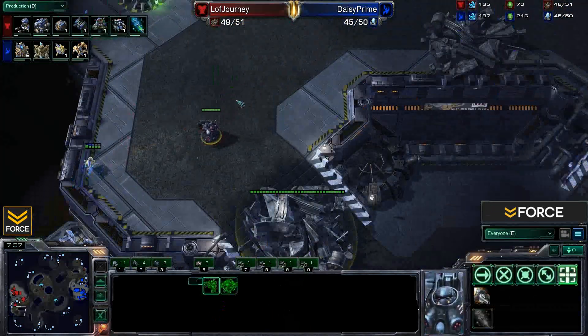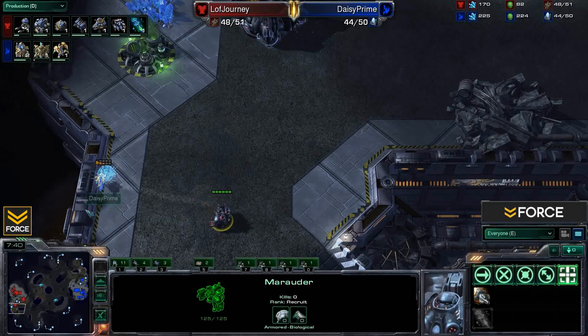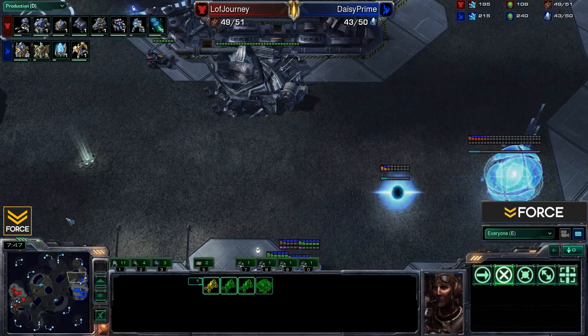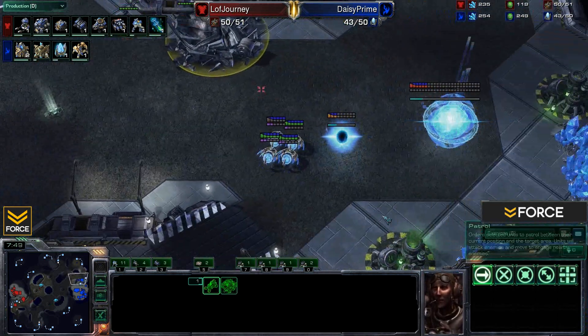Probe here is gonna get taken out — Concussive Shell Marauder, he's not getting away. Journey pulling back with the majority of his units. He does have a few Hellions over here — four Hellions in fact.